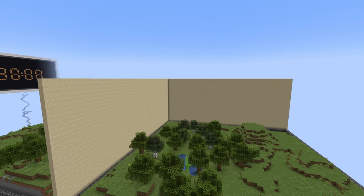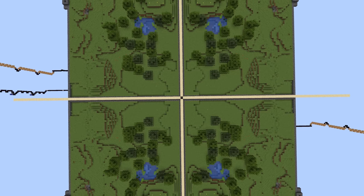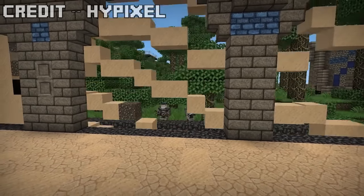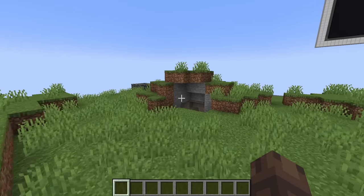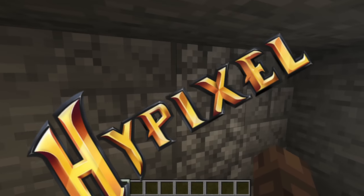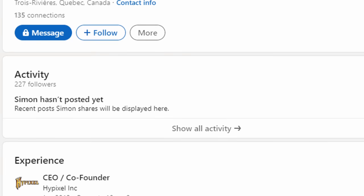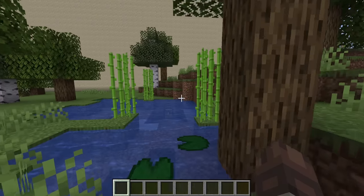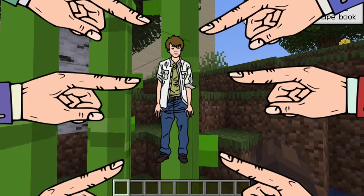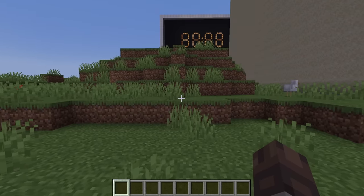Yet another influential minigame map that took the world by storm is The Walls. Similar to Survival Games, it's a team-based PvP game where four teams are split into different sections of the map. You have 15 minutes to gather resources and gear up with your team, then the Walls drop and it's a PvP free-for-all — last standing team is victorious. The very first Walls map was released all the way back in 2012 and was created by Hypixel — not the server Hypixel, but the Hypixel, aka Simon Collins-Laflame, the mastermind behind the eventual biggest server the game has ever seen. Learning that the guy behind the server made custom maps back in the day was pretty shocking — the epitome of a fun fact.